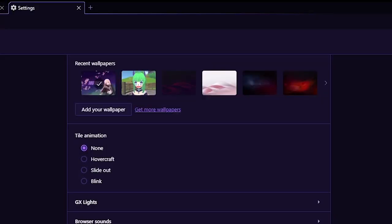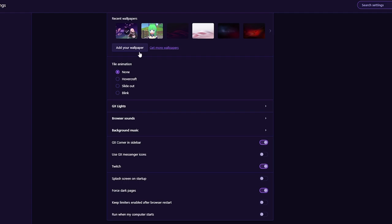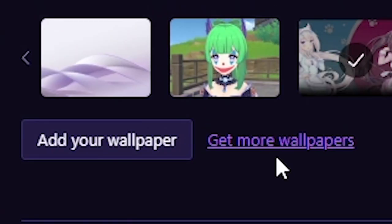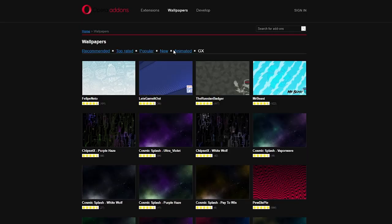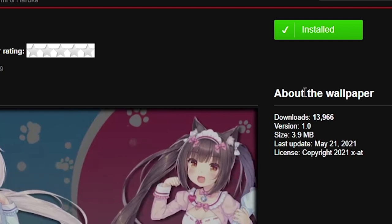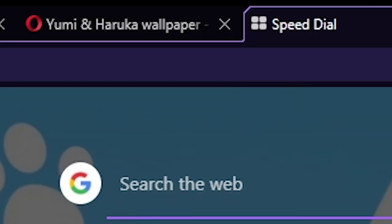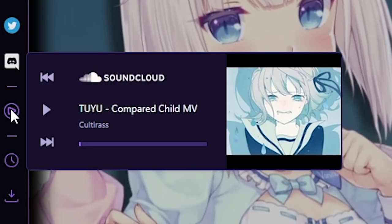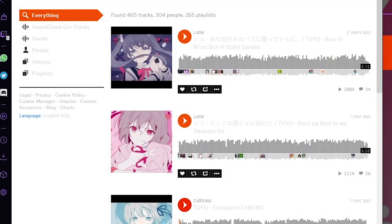You can add custom wallpapers by going to your settings, click add wallpaper, and have anything you want. There's also stuff like animated wallpapers. Click get more wallpapers and you'll be taken there. You can search for animated wallpapers and easily add them by just clicking add to Opera. Go to your new tab and your animated wallpaper is right there. You can also play music in the background of this web browser, and it doesn't take any RAM.